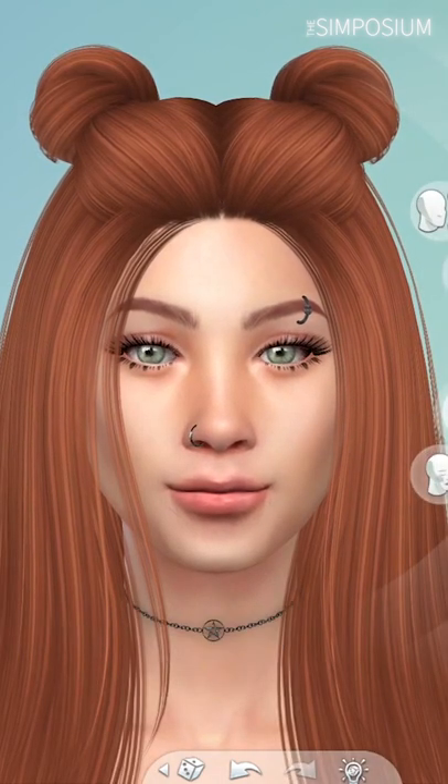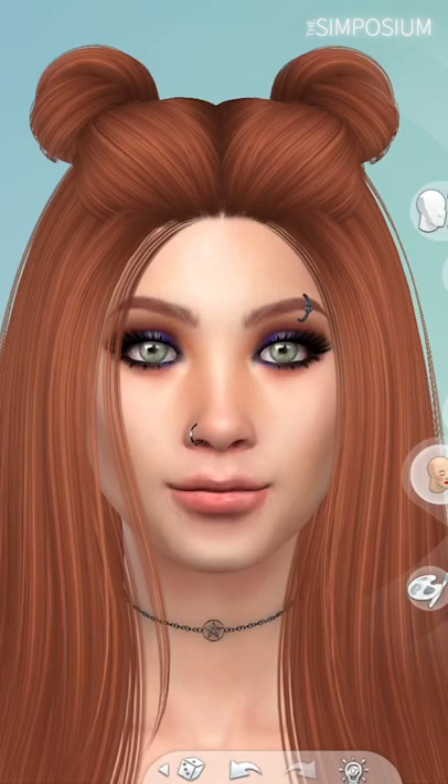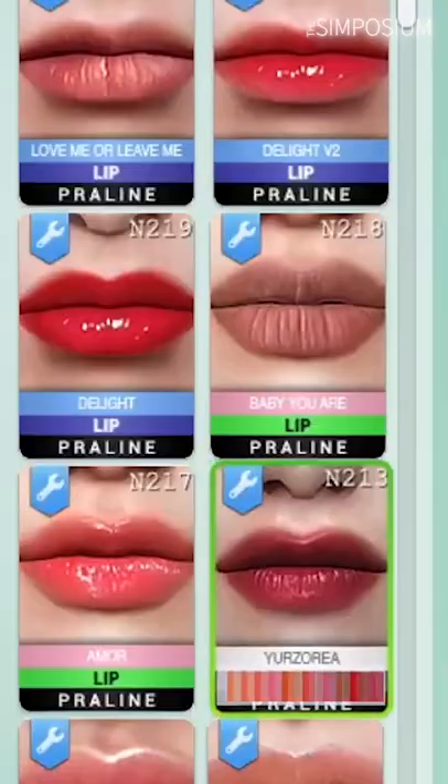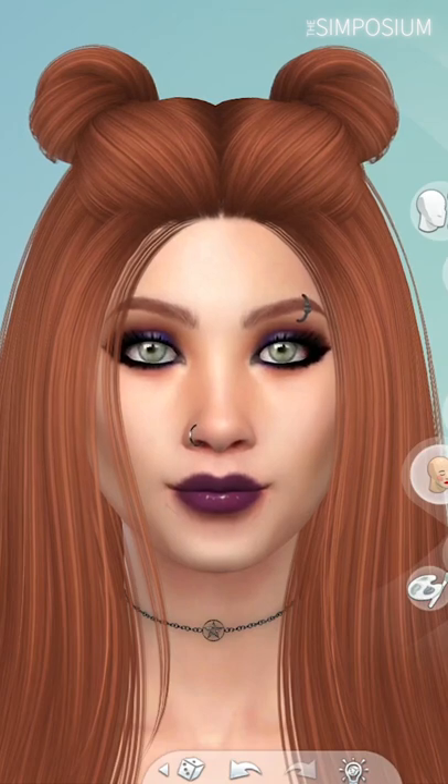I gave her some different eyes, some eyelashes, and her piercings are the DIY set by Praline. I gave her a more subtle pentagram look as her name is Lilith, and this theme continues throughout. I gave her a smokey 3 eyeshadow by Gopplesme and a plum swatch of armor lips by Praline.